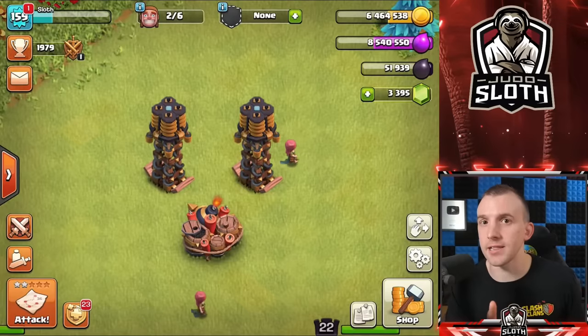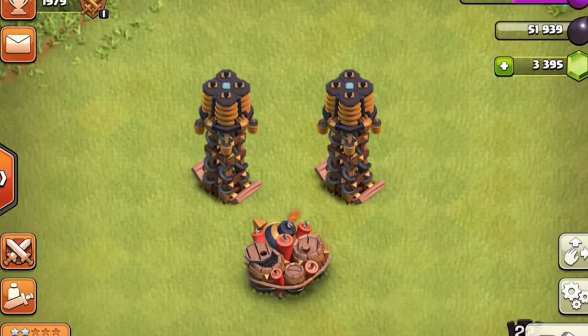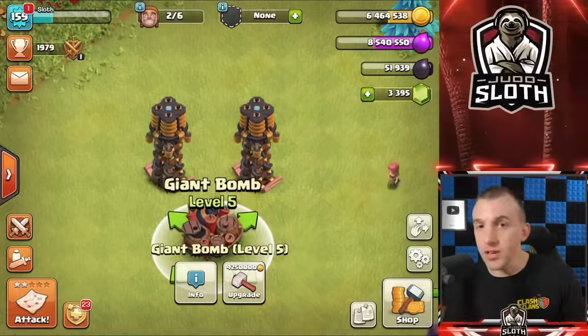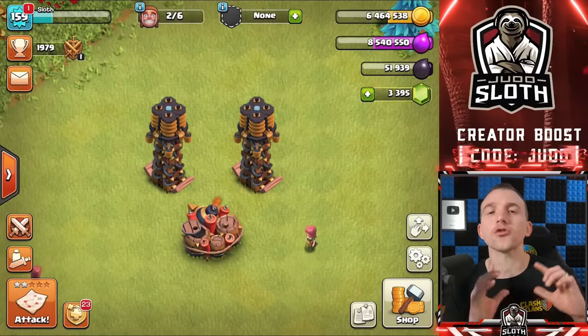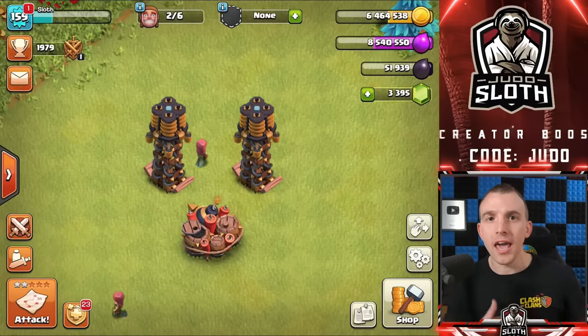A pro tip: upgrade your teslas and traps. The reason is to trick your opponents. If they see a rushed base in war or multiplayer, they might underestimate it. But if your traps and teslas are well upgraded, you might be able to fend them off. Trying to make your opponent underestimate you is one little strategy you might consider.